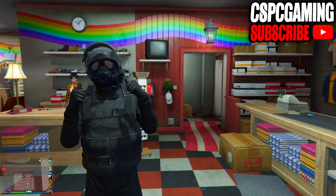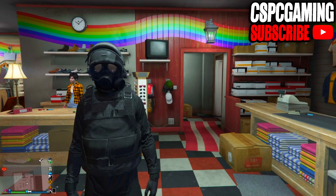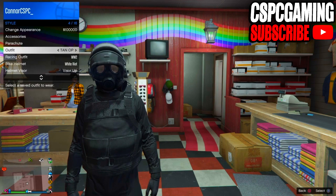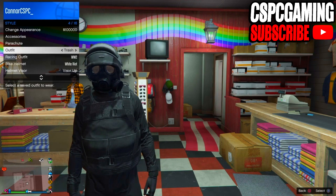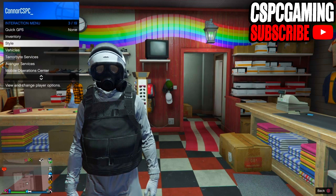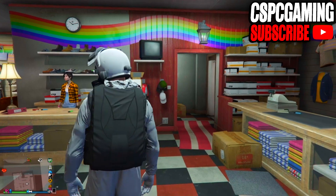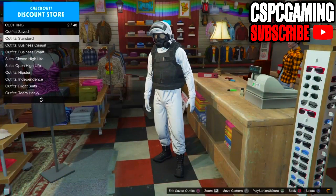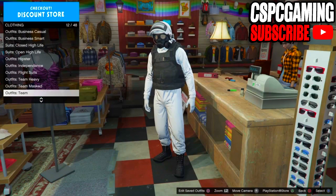What's up guys and welcome back to the channel. In today's video I've got another GTA 5 online modded outfit tutorial. I'm going to show you how to make this really cool variant of a kind of apocalypse outfit. We've got a black version and a white version as you can see on screen. This outfit is really simple and easy to make.